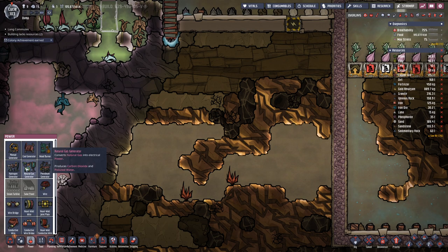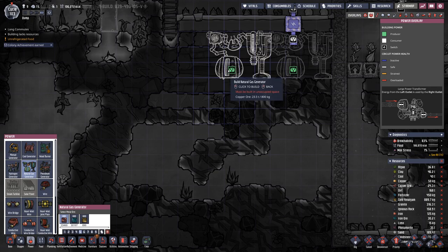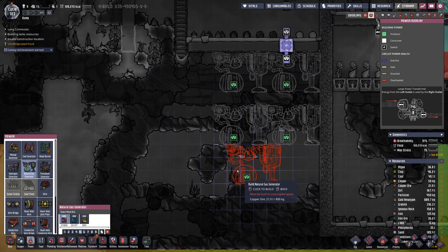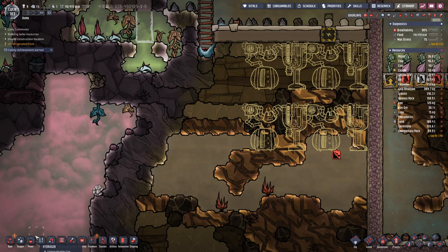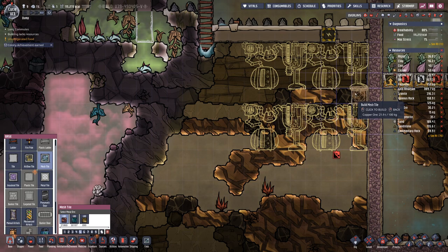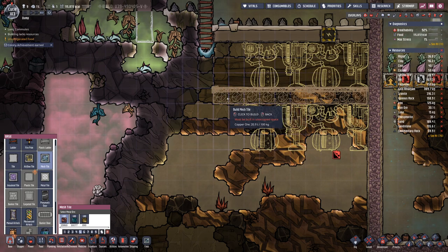Down here we will have the natural gas generators. And because they are dripping polluted water, we will have them on mesh tiles.